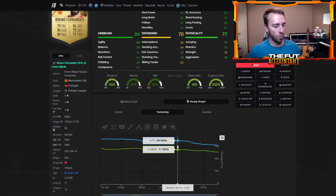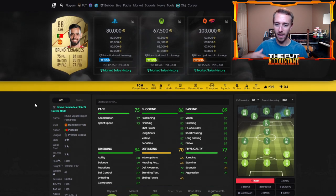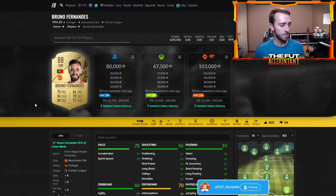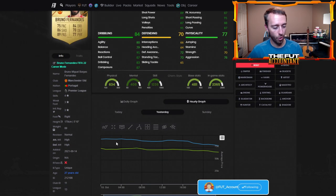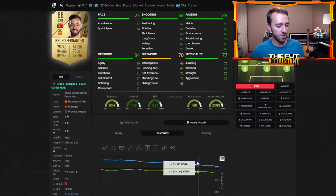He was 89,000 coins pre-content. Now with this SBC being released, I think what you had is a lot of people actually selling some cards from their team after seeing how overpowered this player pick pack was. They sold some cards from their team to go fund their player pick addiction on this game to open up some player picks, and that dropped some prices.